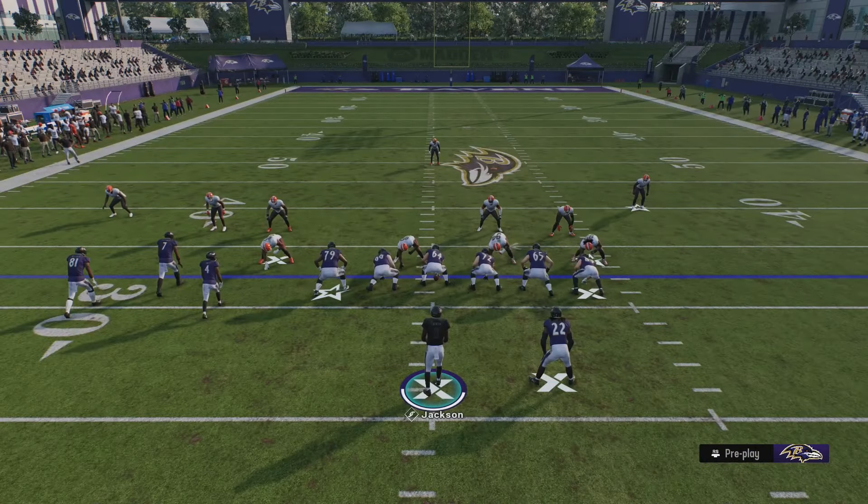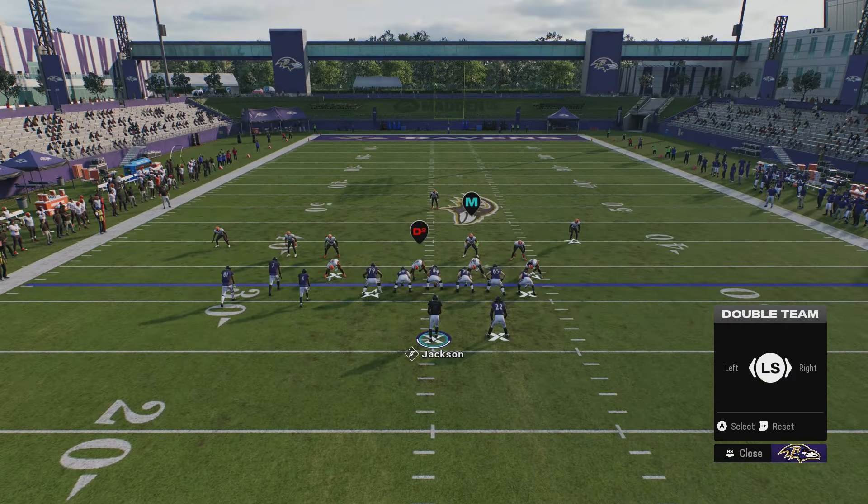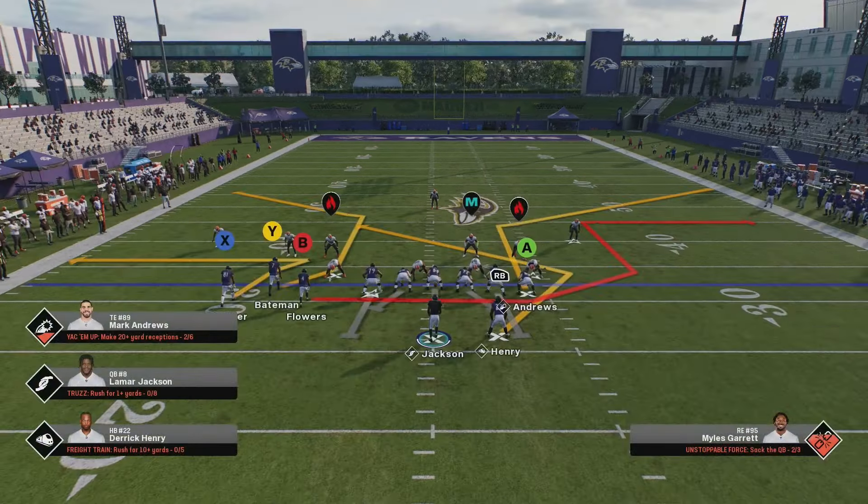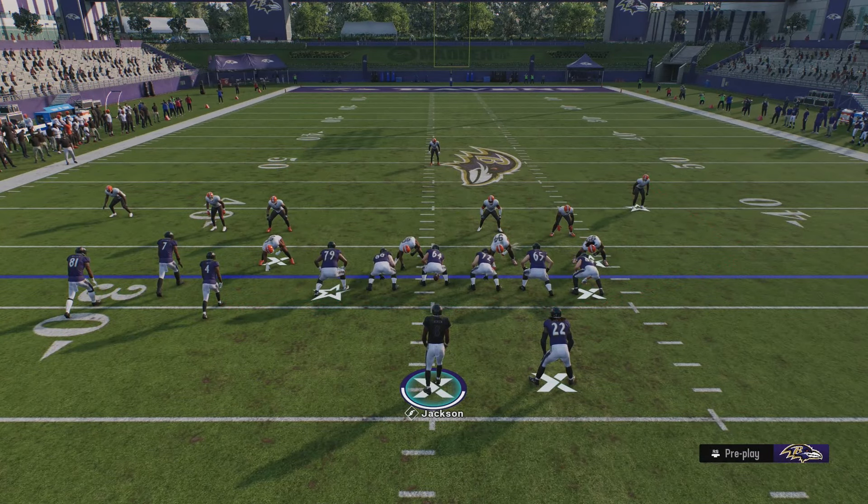That's the scheme. Come out in the RPO first - if you see two defenders spread far apart, run the RPO. Give this scheme a try; it's been helping me after struggling early in Madden 25. I'm still working on finding a really good defense, but give this a try and let me know how it works out.